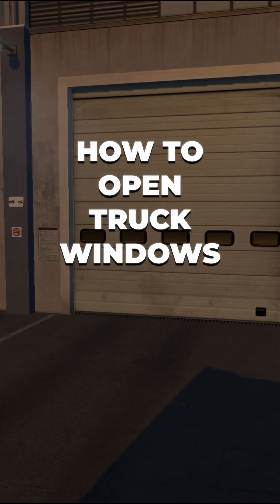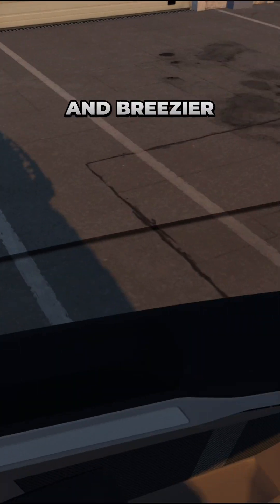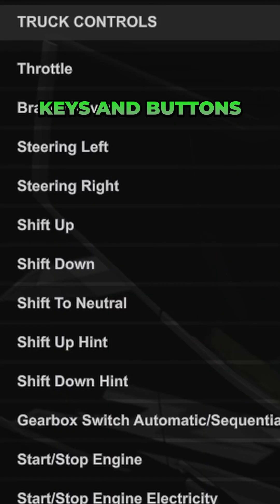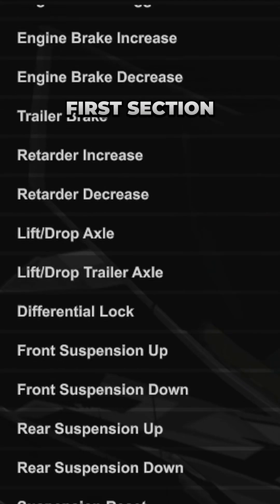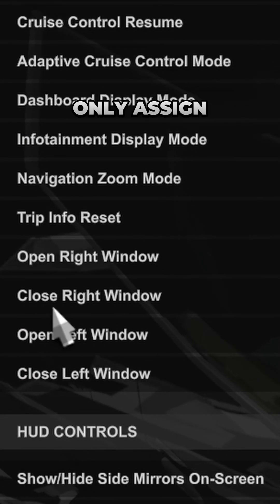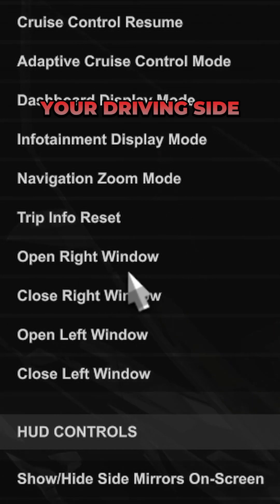You don't even know how to open the window — it's just open all the time. That does make it easier and breezier having it open all the time. You can find the settings for it in the Keys and Buttons menu under the first section — you'll see an open and close option for each side. If you don't have four spare buttons, only assign keys to the window on your driving side.